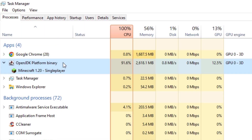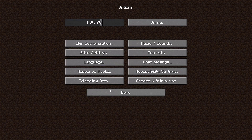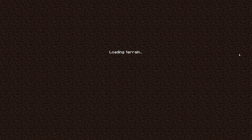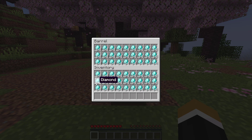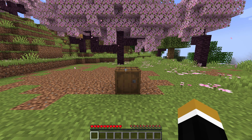Then go to task manager and end-task the Minecraft process. Next go to video settings again, then make everything back to normal as usual. Then load back to your world. As you can see it works — the item is still in your inventory and of course in the chest too. Make sure you try this glitch before it gets patched.